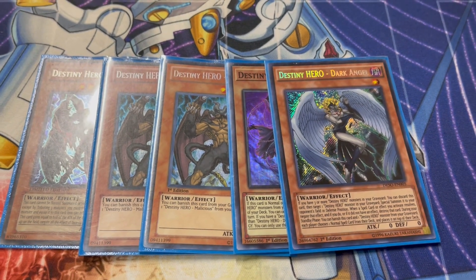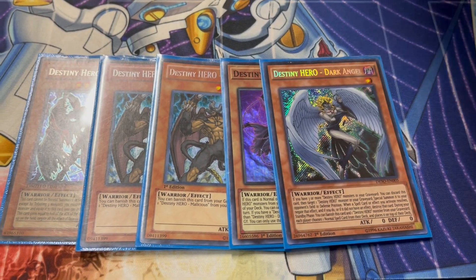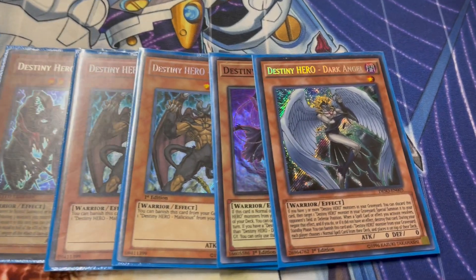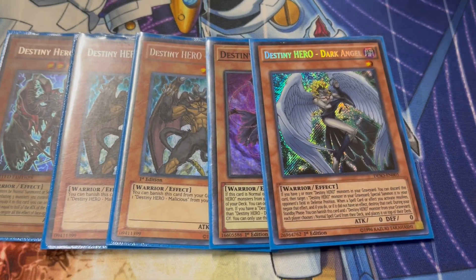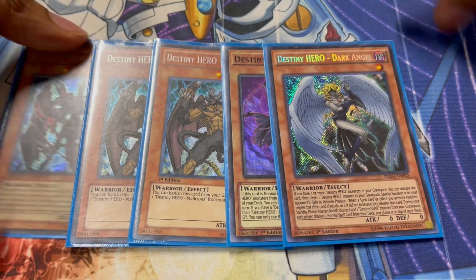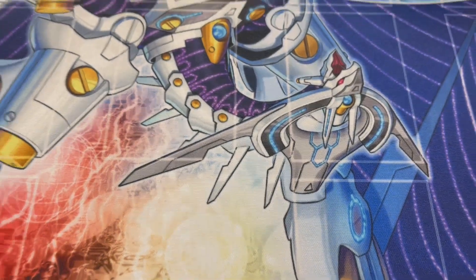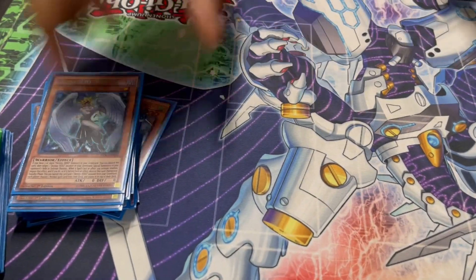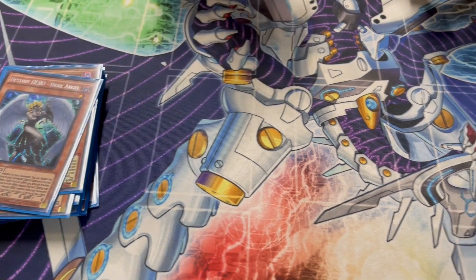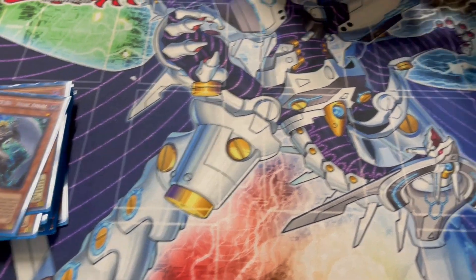How is Angel in this new format? It was good against Kashtira, but now it's a little different because of Unchained and stuff. Unchained and Purrely have outs to it, but it's still a good card overall — it's there so you don't get hit with Lightning Storm or Evenly Matched. Going second, I'll probably take it out. It's also Destiny Hero fodder.